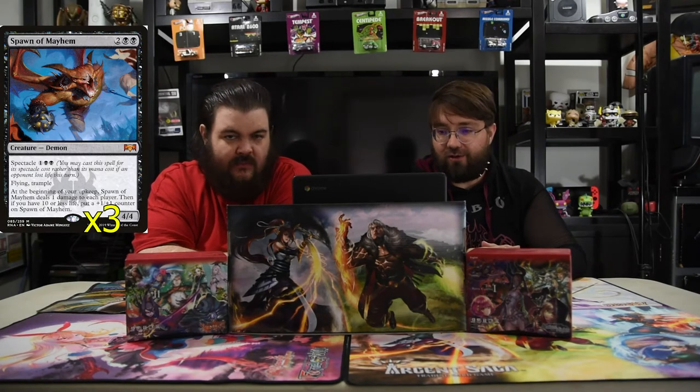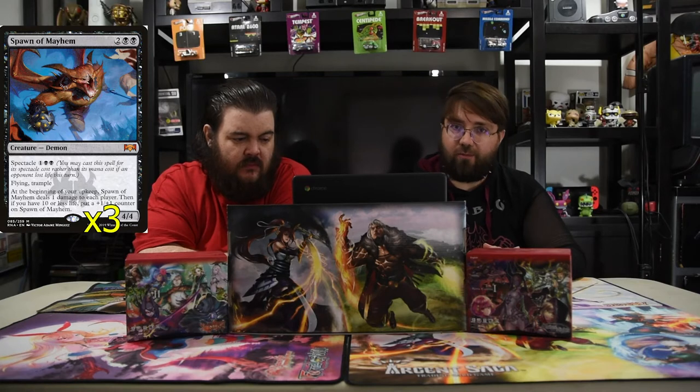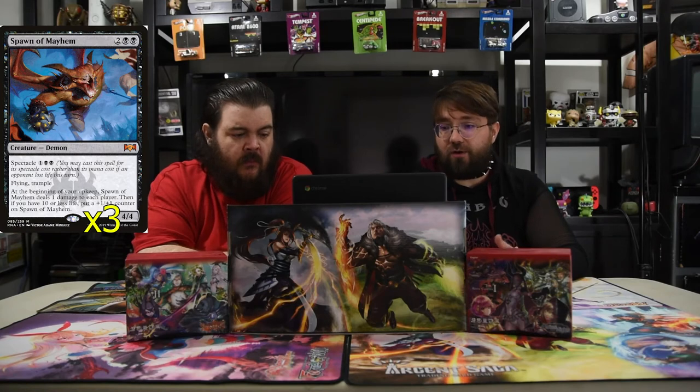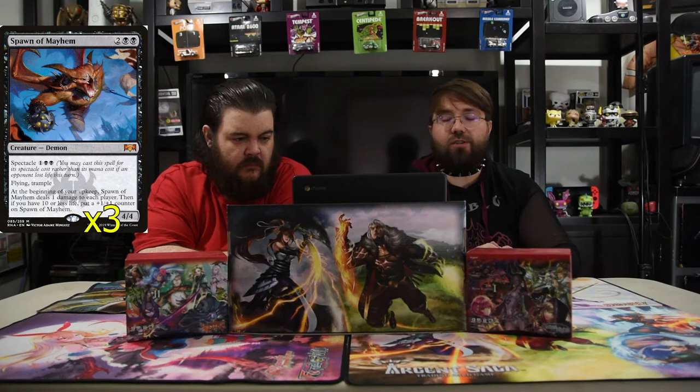And next is why there's black in the deck: Spawn of Mayhem. It's two and two black, a 4/4. He has flying and trample — flample — and he's just one of my older favorite creatures I never got to use. He has spectacle, which costs one and two black, and triggers whenever the opponent has taken damage this turn, so after combat for sure, making him cheaper. At the beginning of your upkeep, Spawn of Mayhem does one damage to each player. Then if you have 10 or less life, put a +1/+1 counter on Spawn of Mayhem. So he gets bigger in the race really quick. He's really strong — a four-drop flyer that doesn't care.